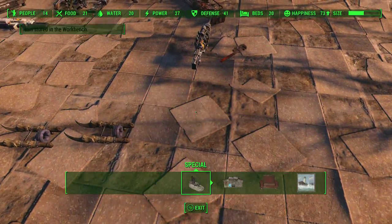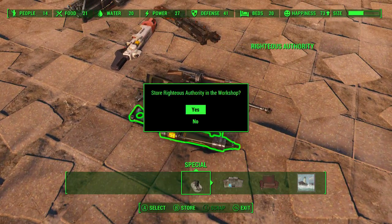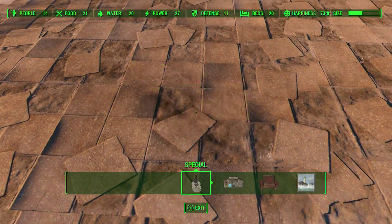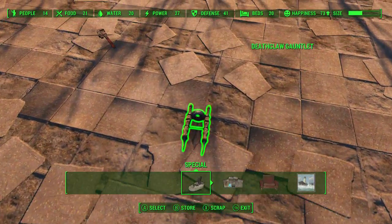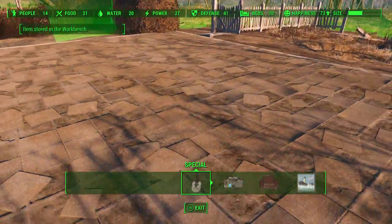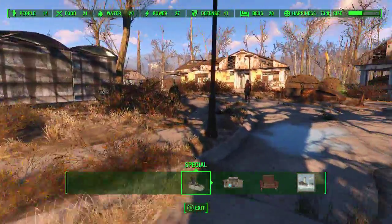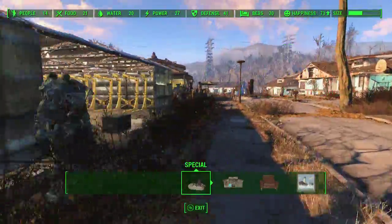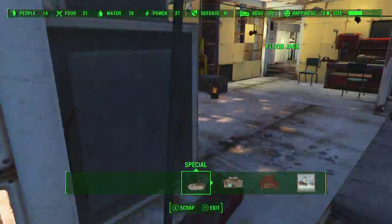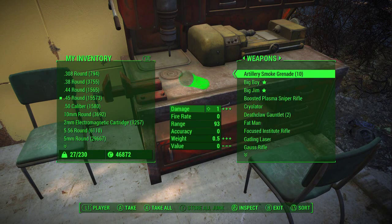It's pretty much just rinse and repeat — come back, store everything again, and the bar will slowly whittle its way back down to zero. In Sanctuary, what you could do is just get a ton of weapons, make your carry weight a thousand or whatever, throw them all down, and then store them all. It's not that long of a walk even if you're over-encumbered.